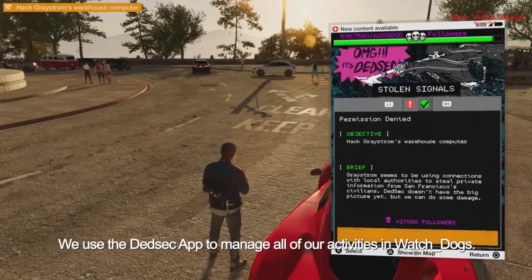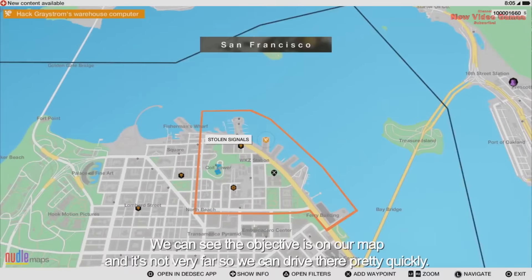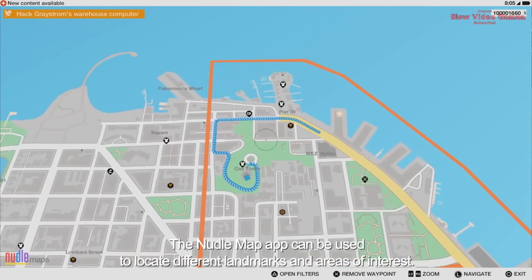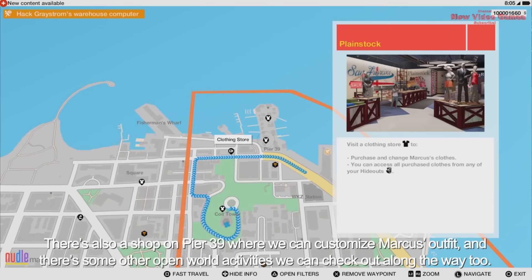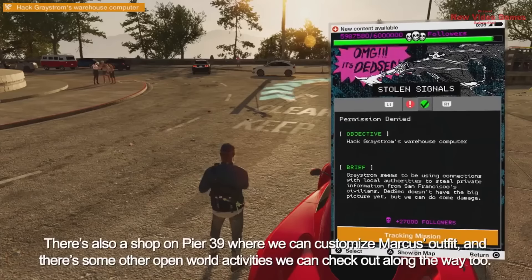We can see the objectives on our map, and it's not very far so we can drive there pretty quickly. The Noodle Map app can be used to locate different landmarks and areas of interest. The entire Bay Area is yours to explore from the very beginning of the game, so you don't need to unlock anything. There's also a shop on Pier 39 where we can customize Marcus's outfit, and some other open world activities to check out along the way.